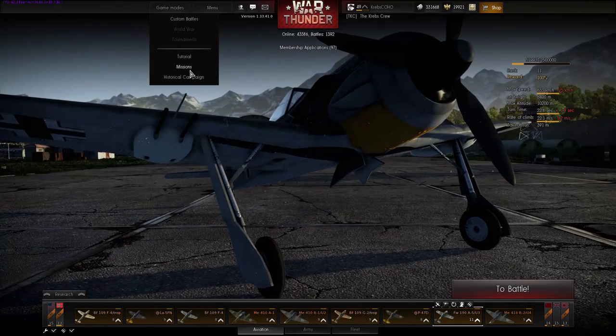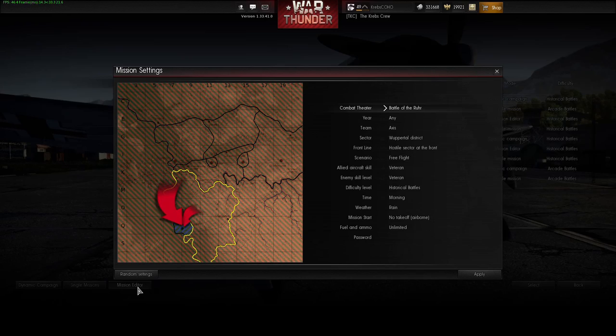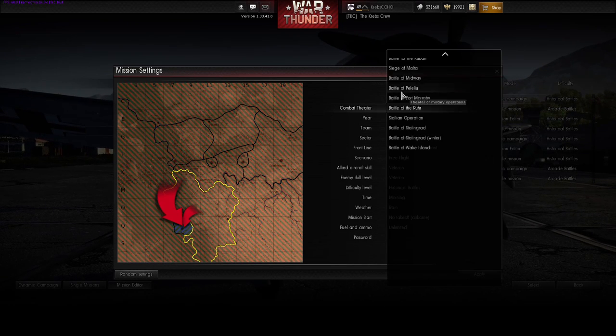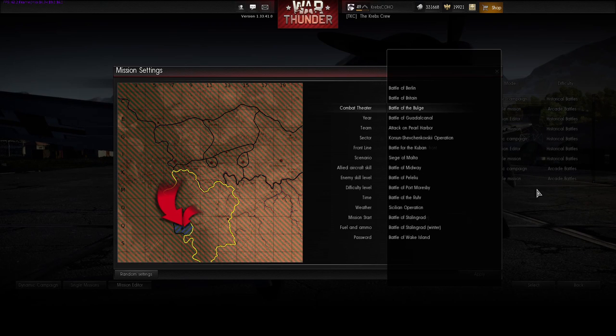When you go to the Missions section and open the Mission Editor, you're going to be able to see a whole bunch of stuff. You have different scenarios and combat theaters, and depending which one you go into you'll have different factions and different planes you'll be able to access.